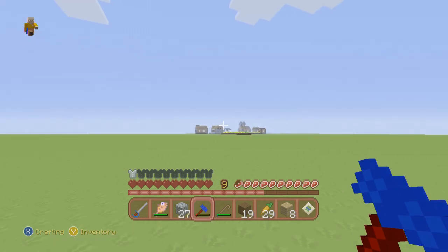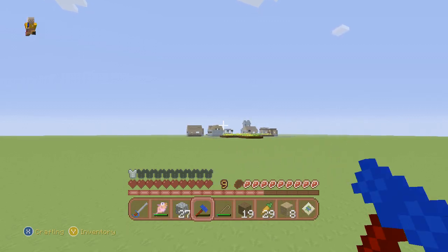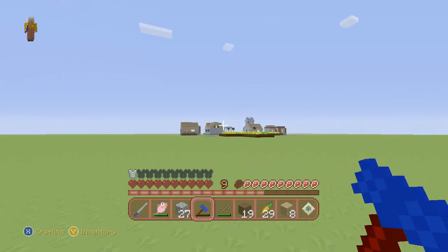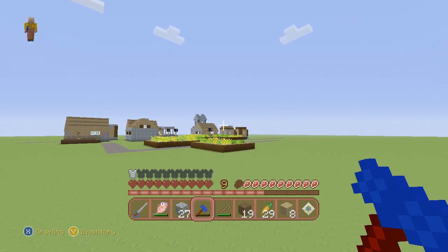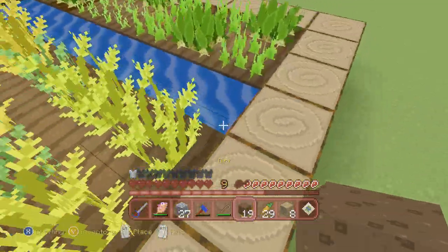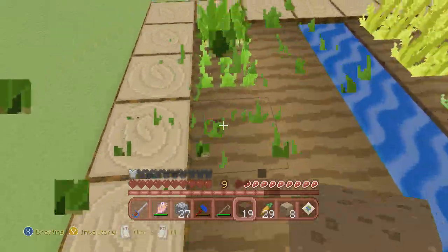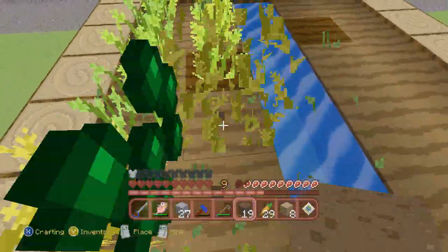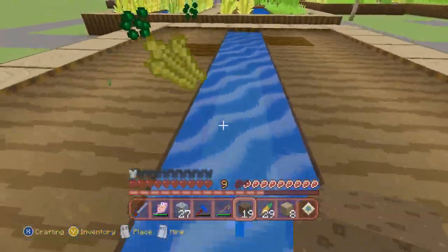Yep, there's our place over there. Yeah, I see it — there it is! I think it always has one, but I'm not sure. Alright, let's raid this place, take all its crops, because we are going to need it. You can never have enough food.